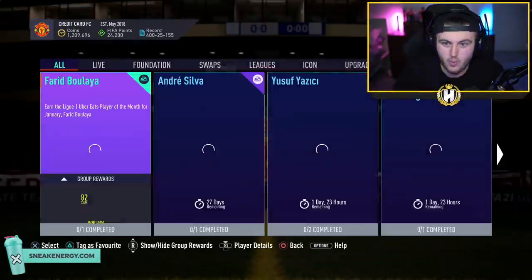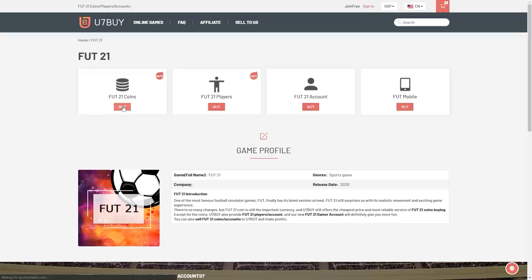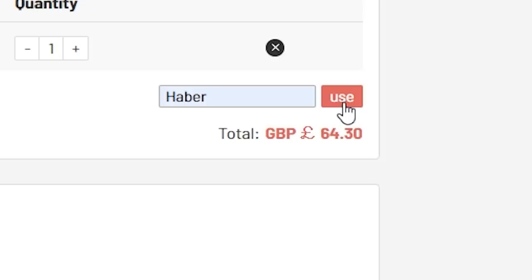Icon Swaps 2 — let's see what we're getting. For cheap, fast, and reliable FUT coins, check out u7buy.com. There is a link in the description, and use the code HABER to get yourself a discount on all of your orders.